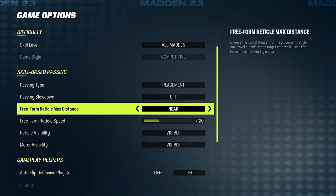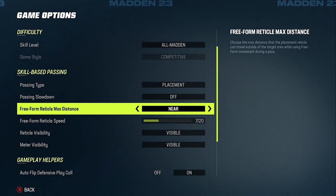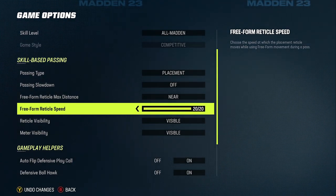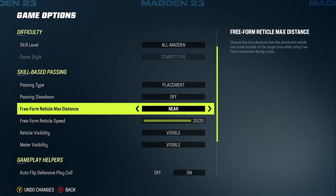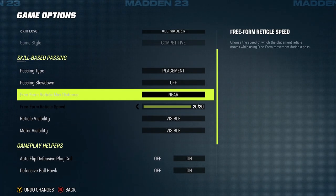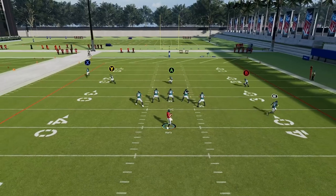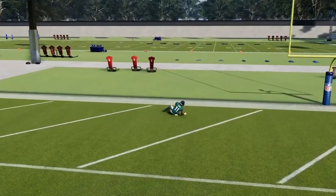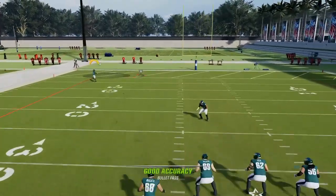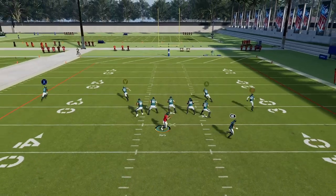For me, if you guys want to start using this, I would start with near. It keeps your reticle — where you're aiming — from going too far away from the player. Since you're on near, you're only going to go to one side or the other; it's not going to move too far outside of the circle. Speed wasn't that big a deal for me because near gives a barrier I can't cross anyway. You hold the left trigger when you pass, move the left stick to the right, and you can see where the ball goes in that gray circle.